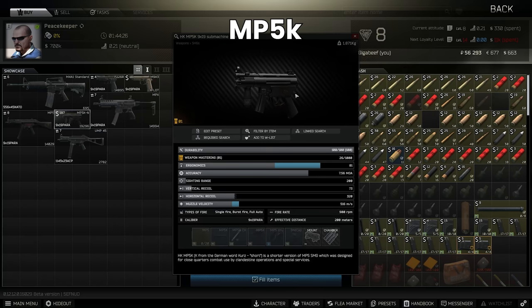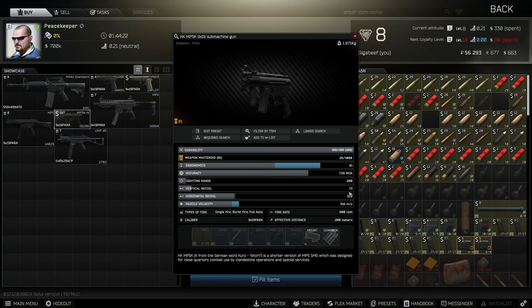The next one from Peacekeeper is the MP5K — like the MP5, just without a stock. This has 73 vertical recoil, which is quite a lot for 9mm, but given that 9mm is such a low recoil round, it's only 73 without a stock. You can get 30-rounders in here and 9mm PST, which is actually pretty decent for 9mm Parabellum rather than 9x18. You can get much better rounds for this calibre than for the Russian 9mm, so this is potentially a contender if you want to be fighting at close range — though I wouldn't try shooting people at long range with it.